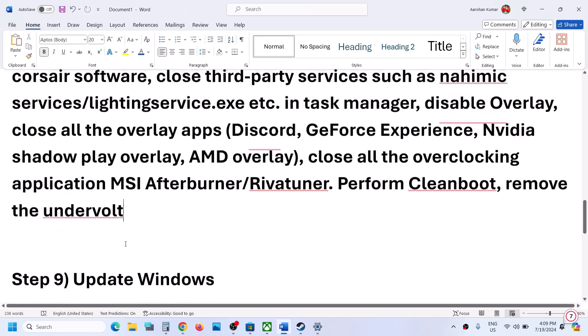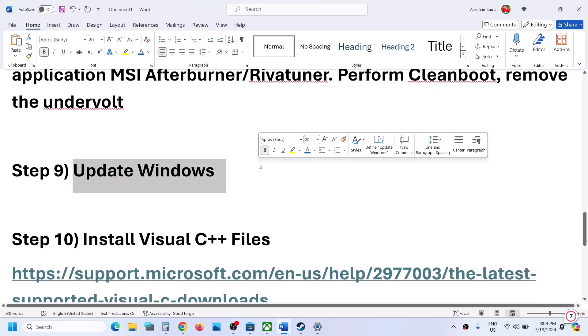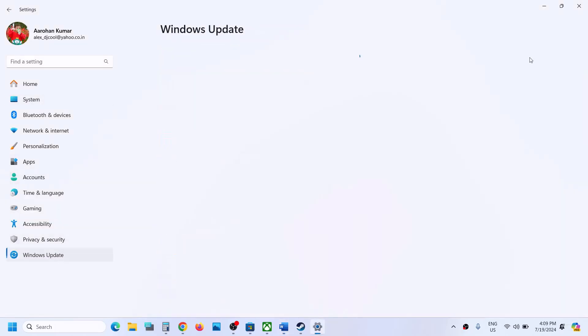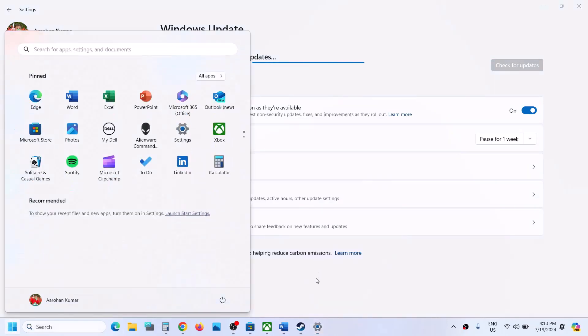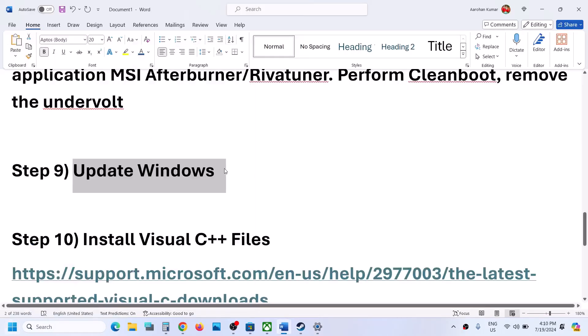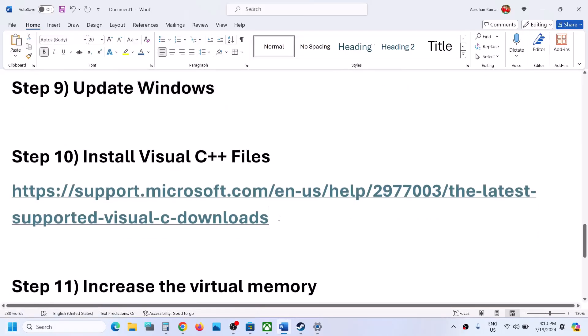The next step is to update your Windows. Go to Windows Update (or Update and Security) and click Check for Updates. Once all updates are installed, restart your computer and launch the game after the restart.